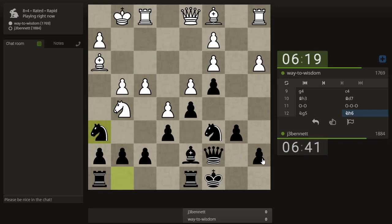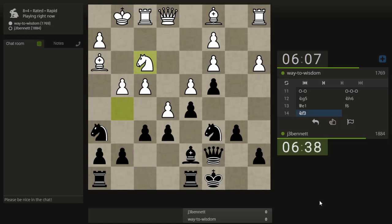It's also threatening a fork, so let's develop my knight, defend the pawn, and maybe play f6. Looks like he wants to bring his queen over there. Let's see if we can open up some lines on the kingside — there should be a price to pay eventually. He goes back.